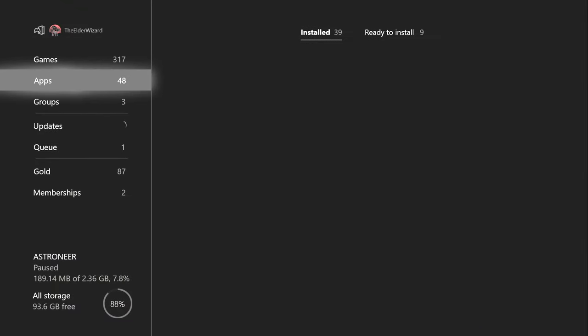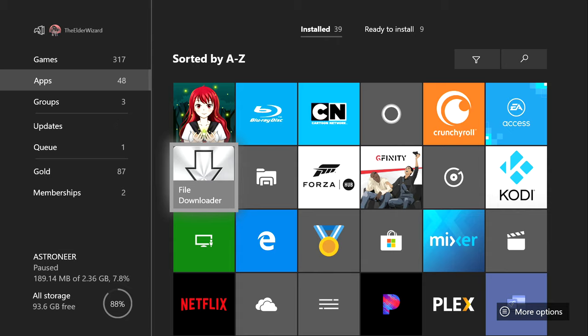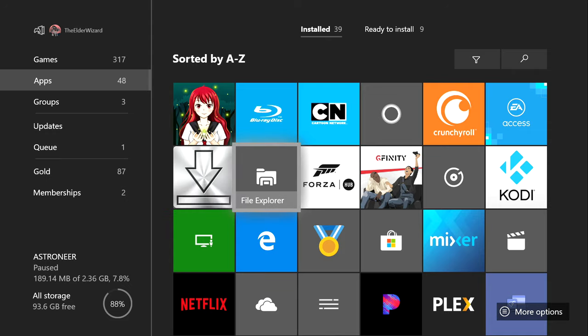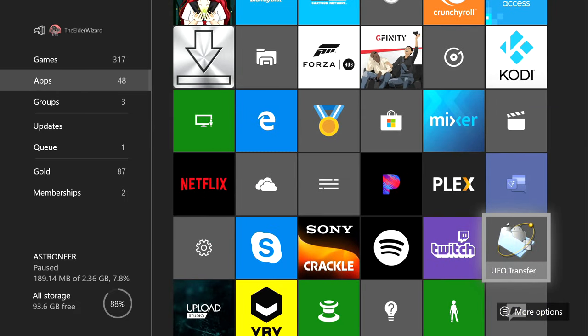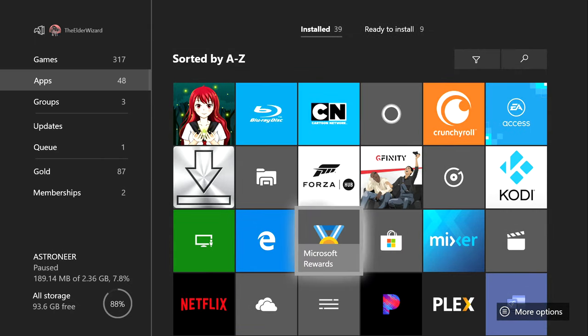The next thing you've got to do is go all the way back and make sure you have all three of these apps downloaded. You can find them in the App Store on the Xbox One. Make sure to download File Downloader, make sure you have File Explorer, and the third app you're gonna need is called UFO Transfer — the picture looks just like this, so make sure you download the right one.